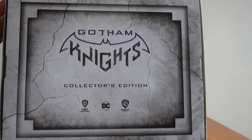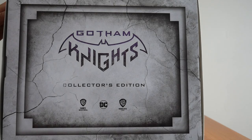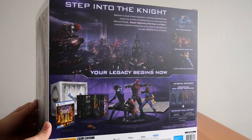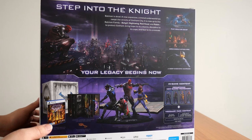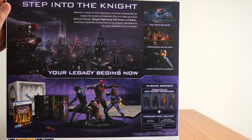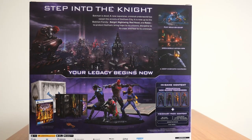By the way, just in case you're wondering, that's what the top looks like — Gotham Knights. Like this edition. Now the back shows you the game features and also some of the contents of the box. When you look at this, depending on where you look first, you'll probably notice something.